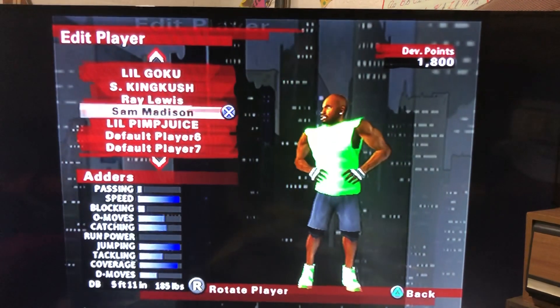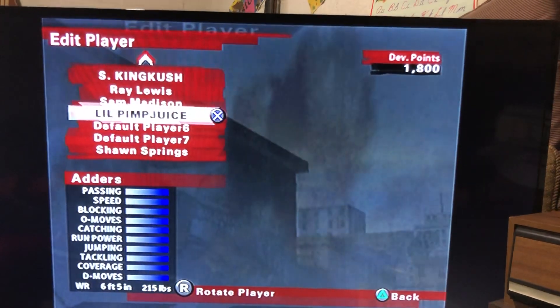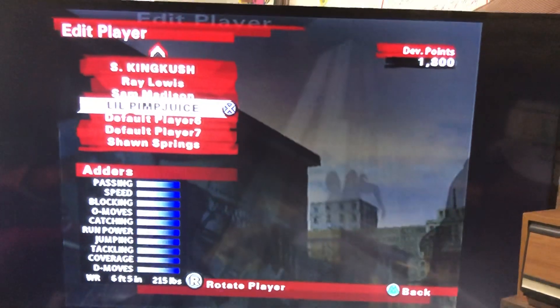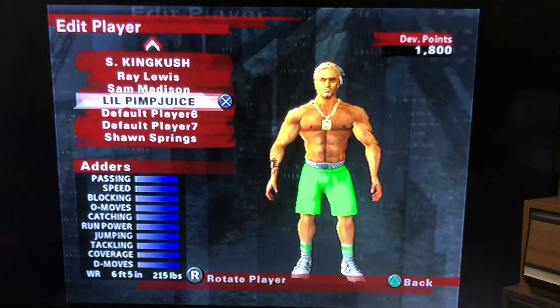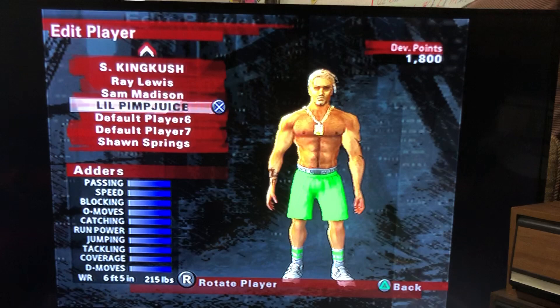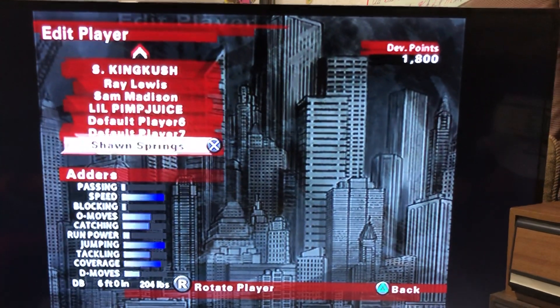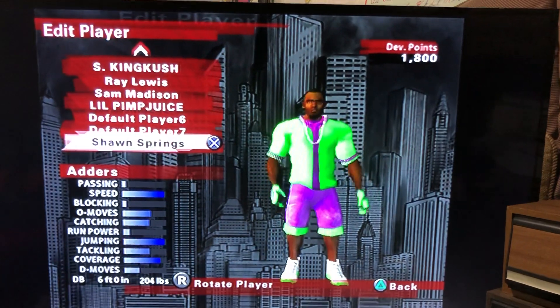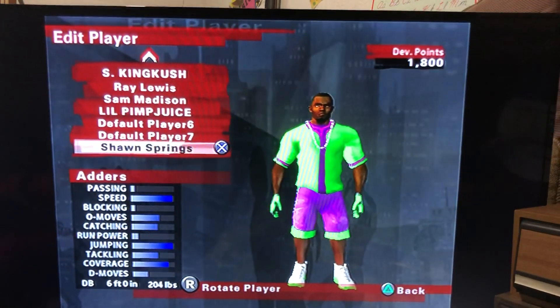I also got Sam Mason from the Dolphins because he can tackle too and he's very fast. As you can see, you got some nice decent stats. I got one more player with all their stats up — Little Pimp Juice, from passing to D moves all the way down. All the stats are up. And Sean Springs from the Redskins — another person who can run fast. I had to put him on the team.